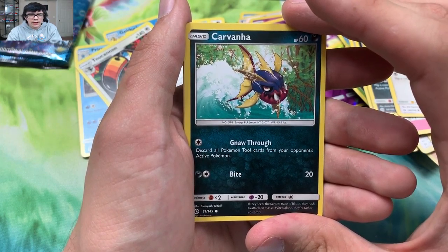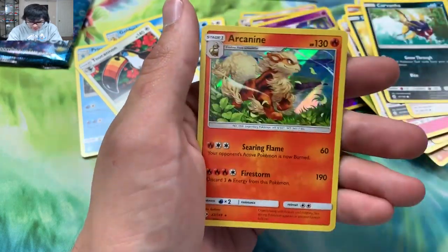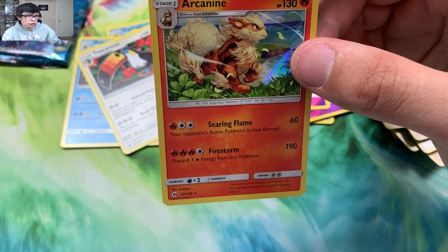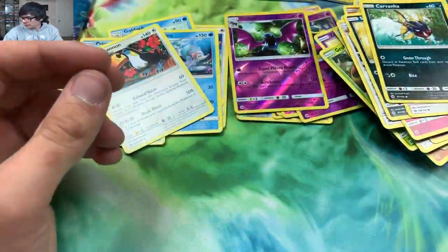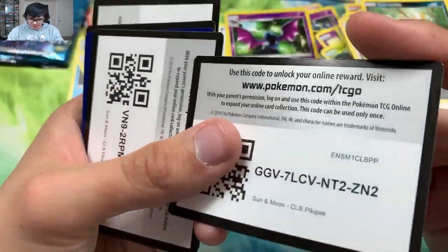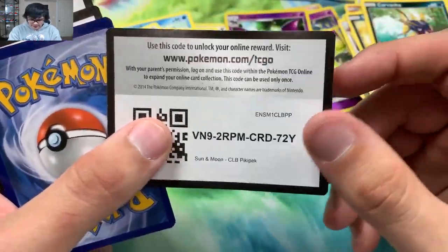Carvana right there. We got a Golbat reverse uncommon and an Arcanine holo rare. I do have one of these — I need this in a reverse. I think I only need it in a reverse. Right here is the Rockruff code card. We got a Pikipek. Right here is the Pikipek code — hashtag no bots. Right here is the Pikipek code. We got two codes remaining, and right here is another Rockruff code.